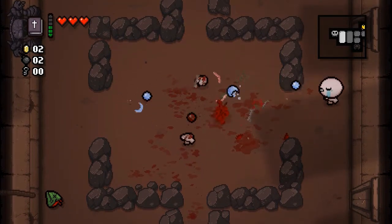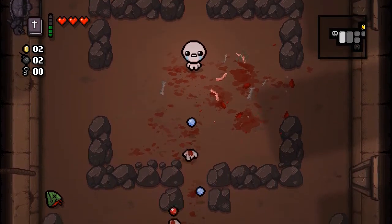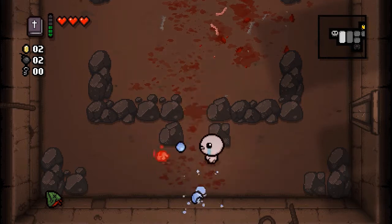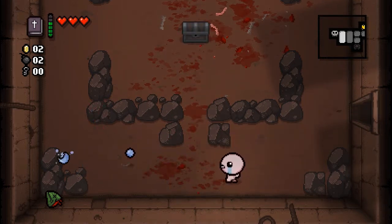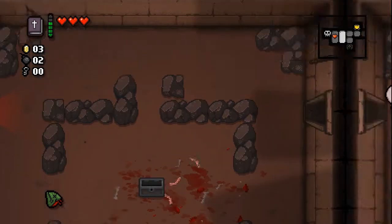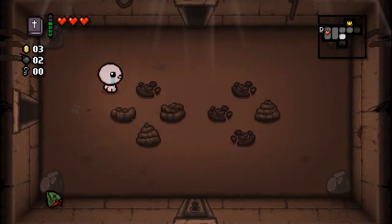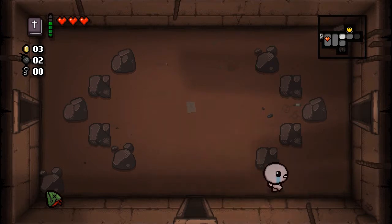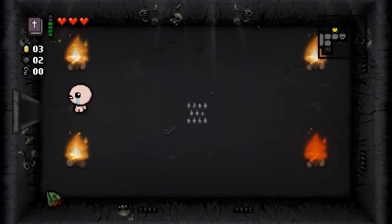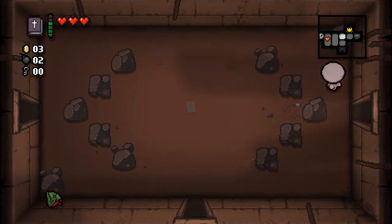We got two bombs. Need to look for some tinted rocks and whatnot. In two rooms with a ton of rocks, I don't really see how we could miss it. Okay, didn't see any in there. Keep moving though - explore what is to be explored. There's nothing in that room so never mind.